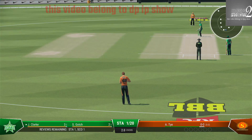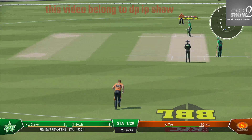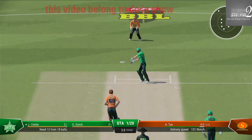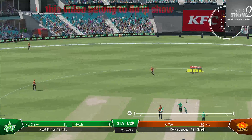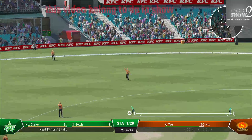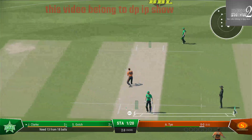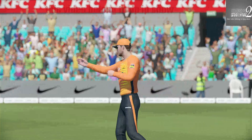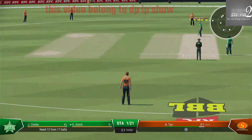Ty, the right arm medium bowler, is coming into the attack at the Randwick end. Well timed but there's a fielder out there — it was just a little bit wide. Well picked up, let the ball do all the work, to push it down towards third man.